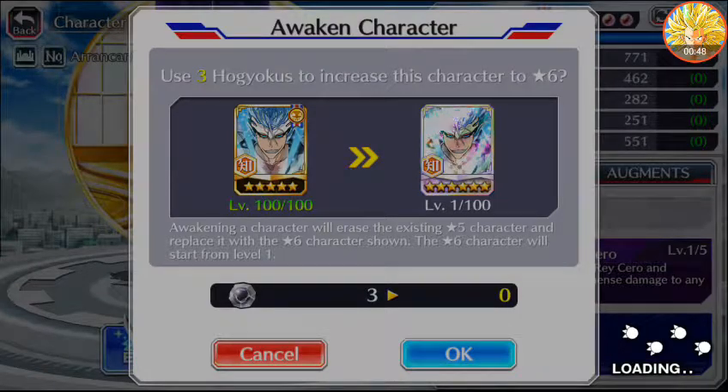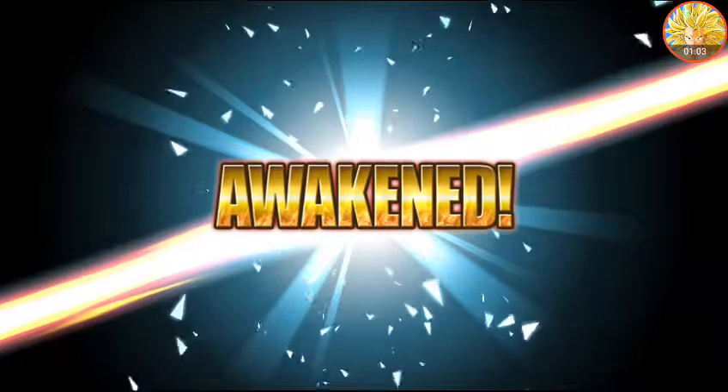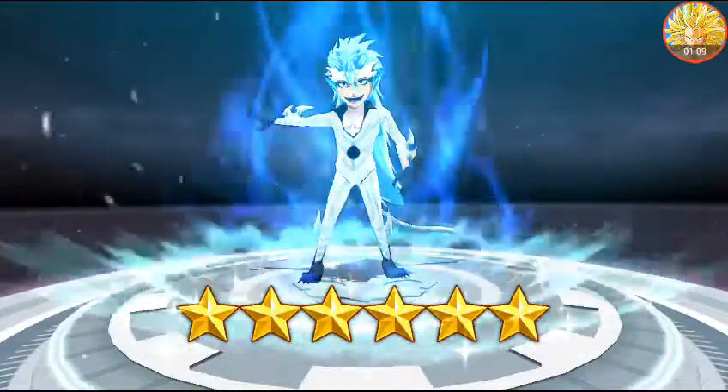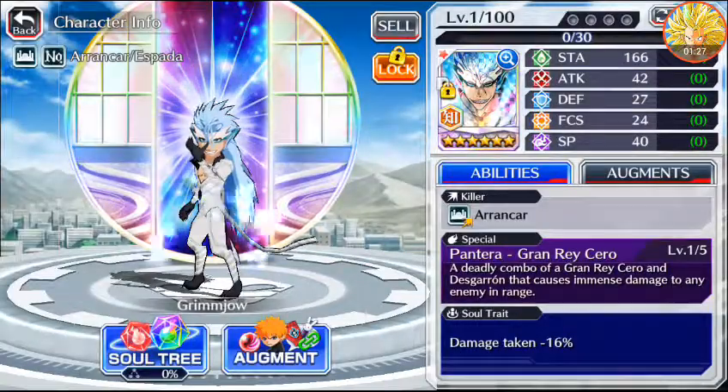If I remember correctly, this Grimmjow is more of an SP class character than a Happy character. I'll be finding out what to put on him — I might put normal attack with spiritual pressure, a strong attack setup, the blue aura stuff, blue flamey stuff as well. Killer would have been captain, wasn't it? No, wrong guy, never mind. Alright, so I have the characters to unlock skills.